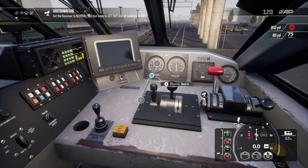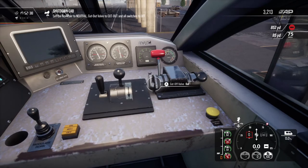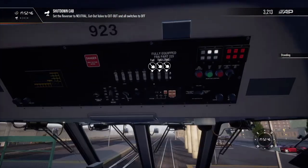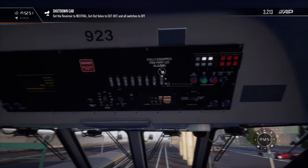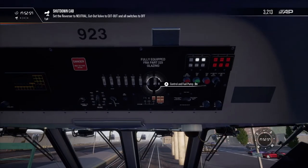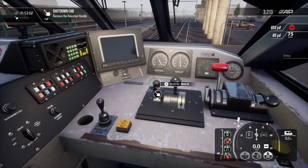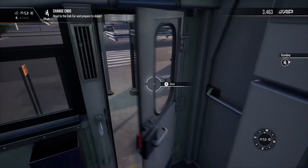We'll switch the reverser to neutral, switch the cutoff valve to out, and all switches to off. Switch the engine run off, then the generator field, and finally the control and fuel pump. Then we'll take out the reverser handle — the master key. We're going to change ends now, so we'll jump out.